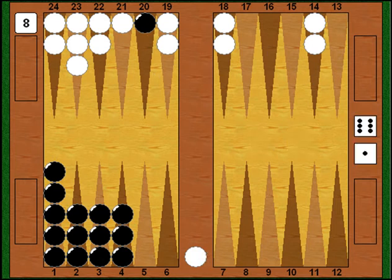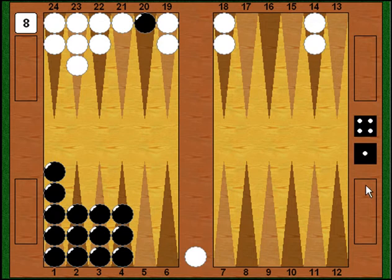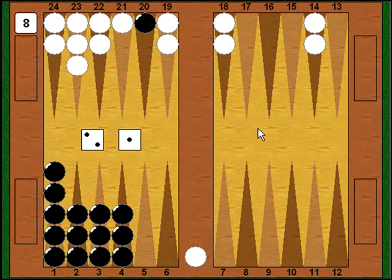Myberg shoots needing sixes and fives, but unfortunately rolls a 4-1 — 4 point blocked, 1 point blocked, so he stays on the bar one more turn. Very good for me. I just need a 3, 4, or 5 to get that checker out. I shoot — double fives would be great, double fours would be pretty good — but unfortunately I get double sixes, and since the point 6 away is blocked I can't move at all. Completely wasted. Then Myberg shoots with 8 points on the line, needing a 6 or 5, and gets a 2-1 — stays on the bar one more time.